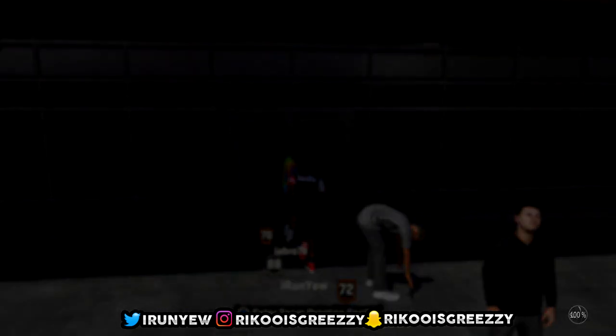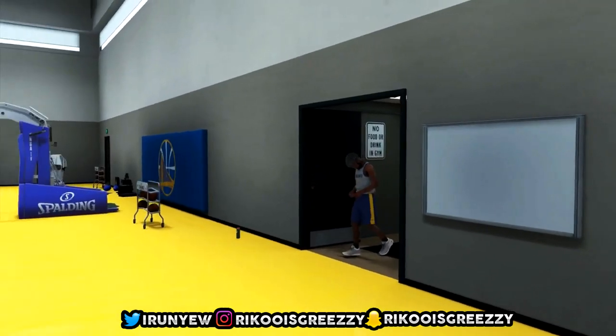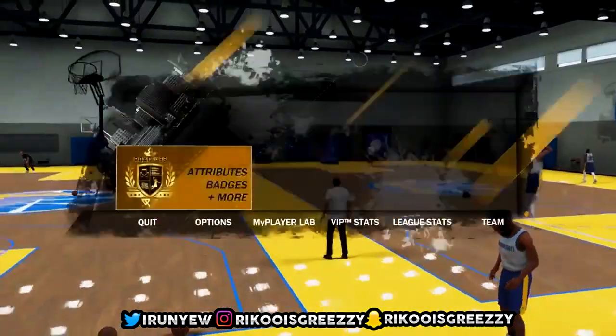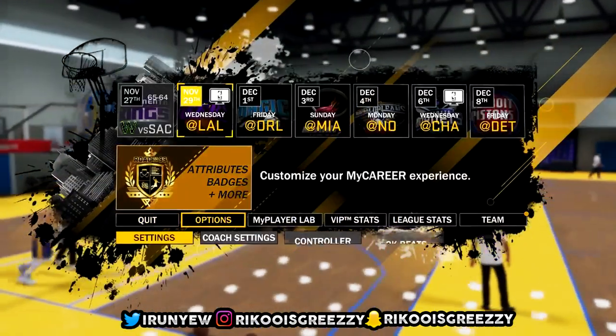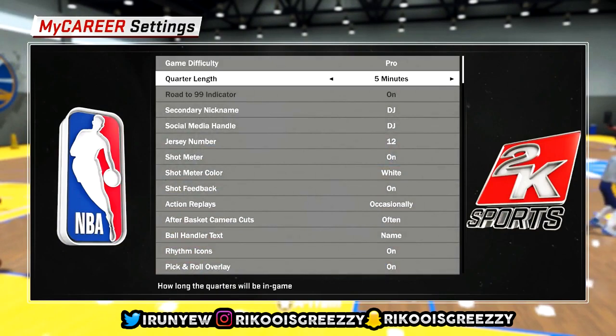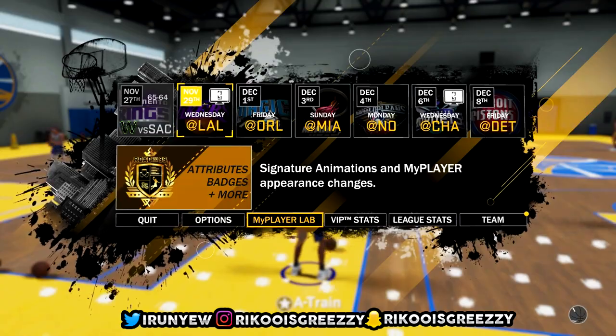If you guys had any troubles, let me know in the comment section. If you have any questions, let me know on Twitter — my Twitter's on the screen, go follow me. But let's get straight into it. Once you load into the facility, you're gonna want to go to options. Once you have options, you're gonna want to put your thing to pro and five minutes — or any difficulty you want — but make sure it's on five minutes.